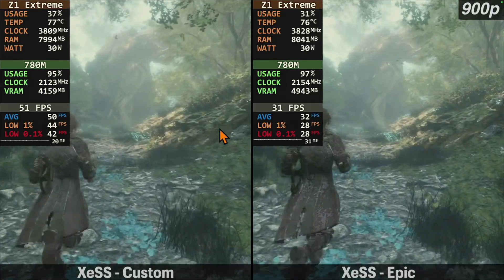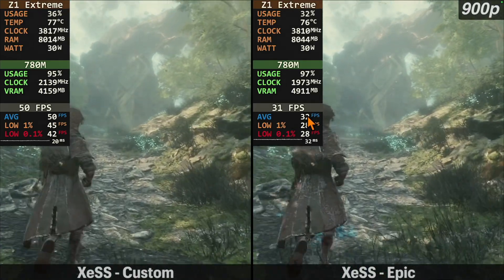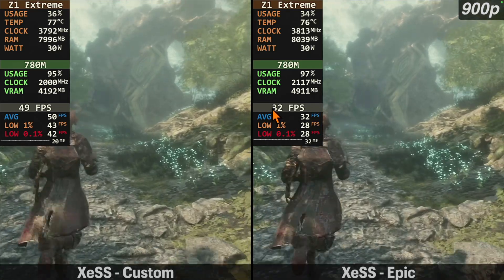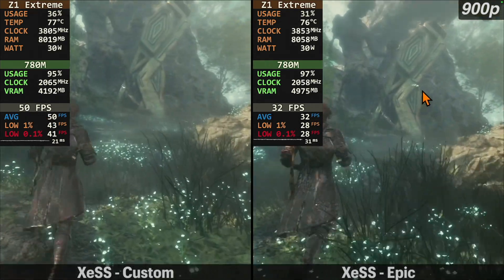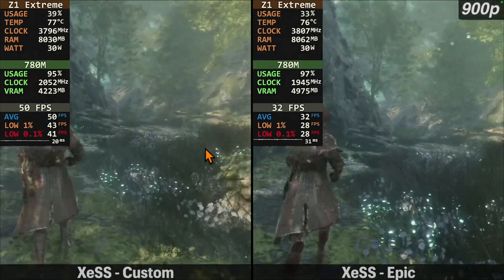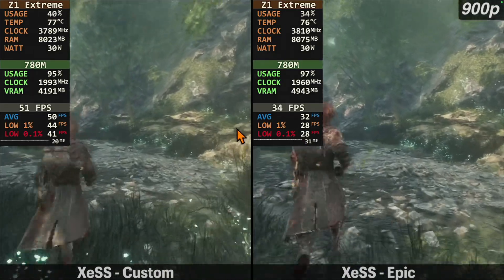What's up guys, Filterless here. In this video, I'm going to show you why we're losing almost 20 FPS over here on the right, getting about 32, and we're getting about 50 over here, but they look almost the same. It's a little sharper over here, but if we fast forward, you can see they're looking really close.